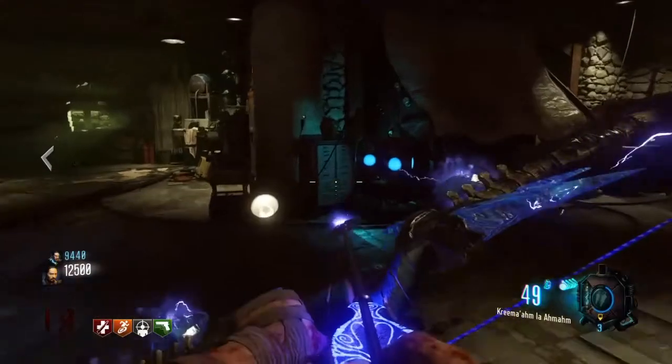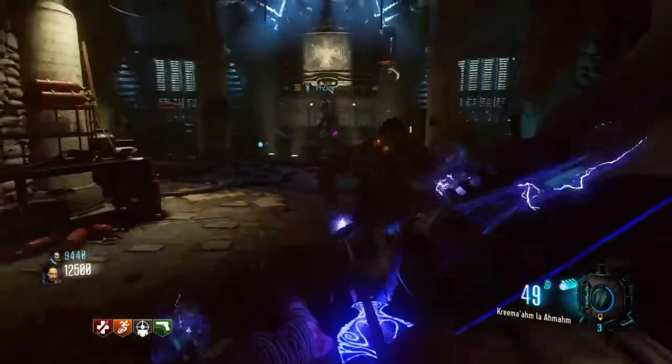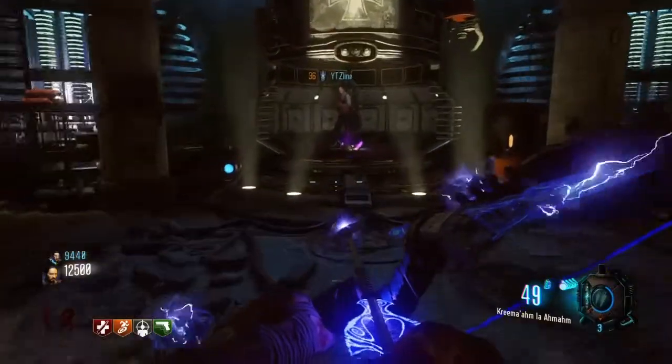All you need to do is come into this room right here — there is a plant pot. Pick up that plant pot with your interact button and that is how we get this thing started.